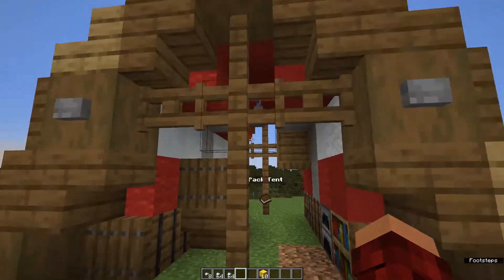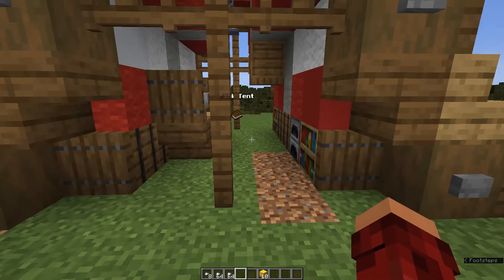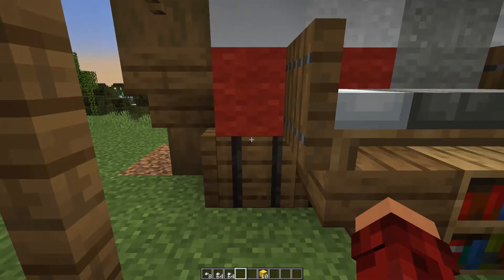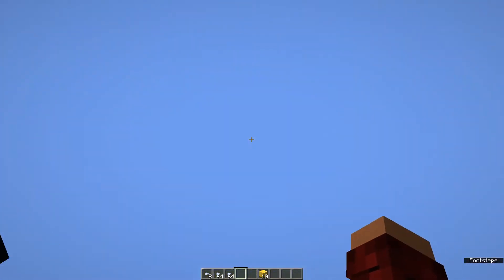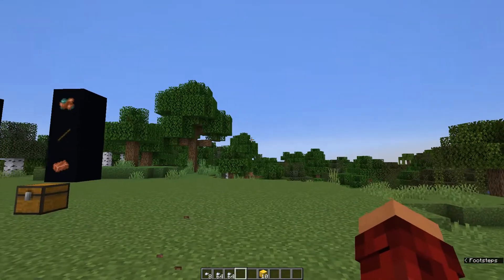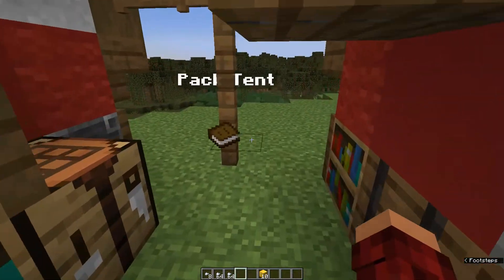Fun fact: basically there are donkeys in the world that have chests on them, and it's storing all your stuff in the donkeys and then putting it back. I think they're stored like 500 blocks up in the air right at zero-zero. Kind of interesting — but also don't fly up there and get the donkey, that'd be kind of weird.